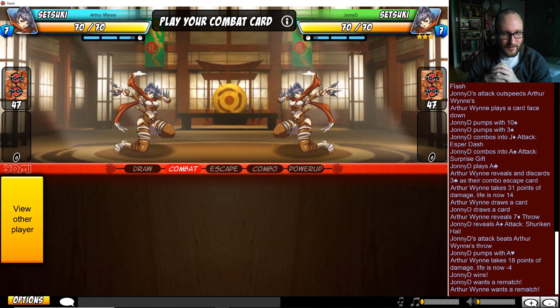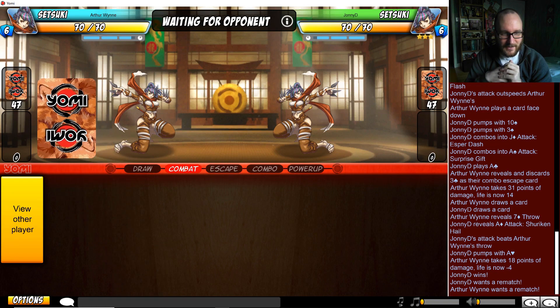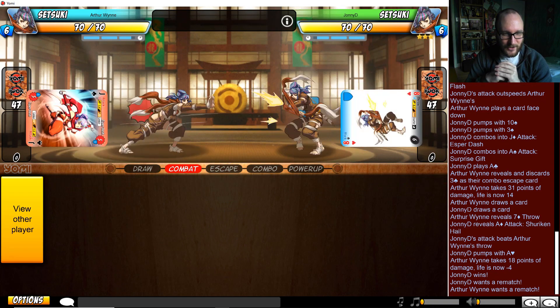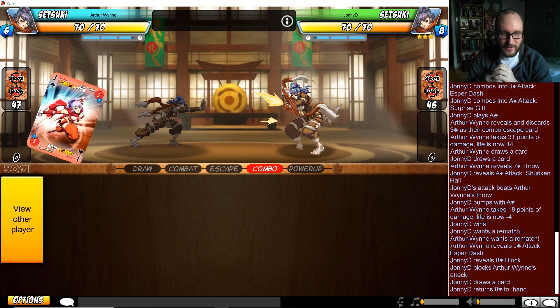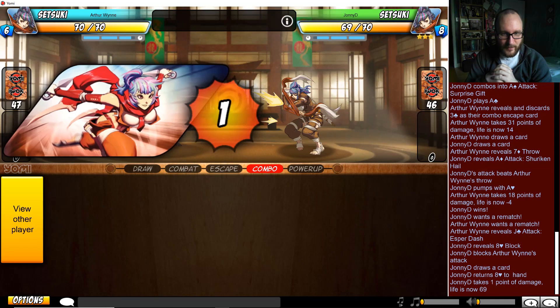Arthur Wynn really has to dig deep, start making some really good calls. Johnny D playing the safe turn one, just blocking his way out.